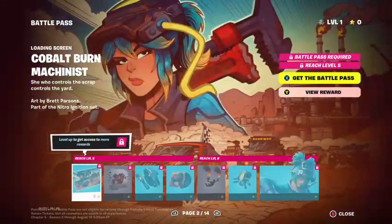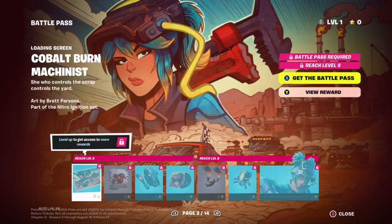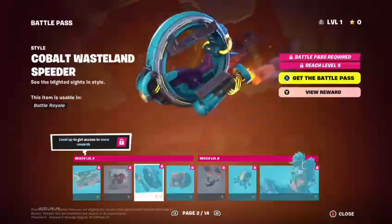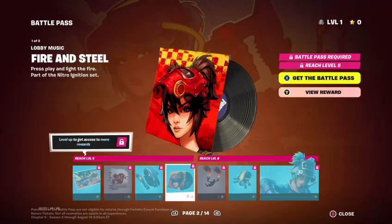The Mechanist skin, more of the Mechanist — we got the Cobalt Burn version, the blue version, loading screen, spray, Wasteland Speeder style, blue cobalt, fire and steel.